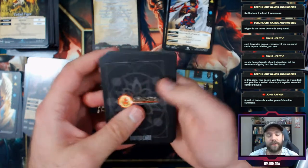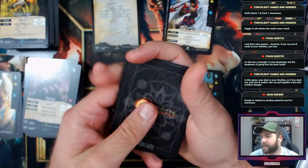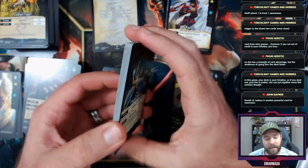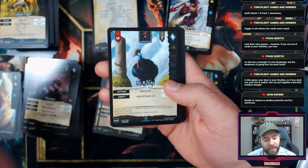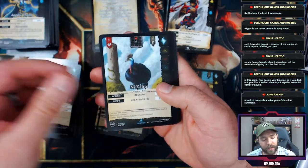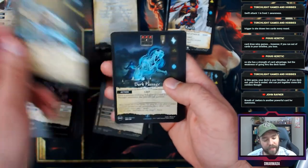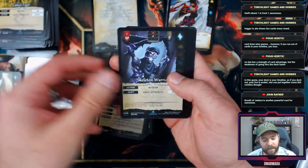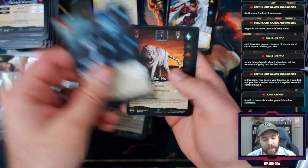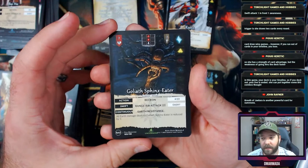I don't know how best to explain it — I'd love if someone who's better at describing art than me would tell me how they'd describe this art style. Aura Transmutation, Dark Passage, Shock Lizard, Cattail Tiger, Skeleton Warrior.